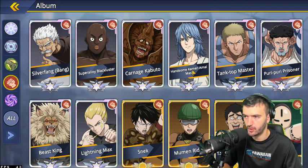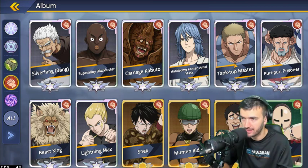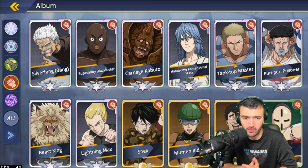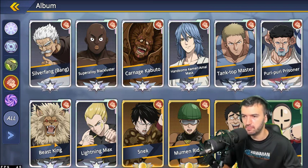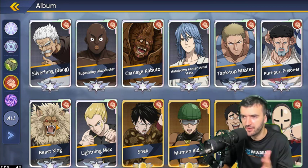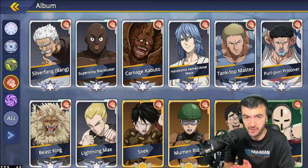Depending on what your team needs, you can choose which support to go with. The Physical faction also has Carnage Kabuto and Tank Top Master as solid tanks — Tank Top Master is slightly better in my opinion. Beast King would be my last choice in this faction. That's the breakdown of the Physical faction — let's move on to the Psychic faction.